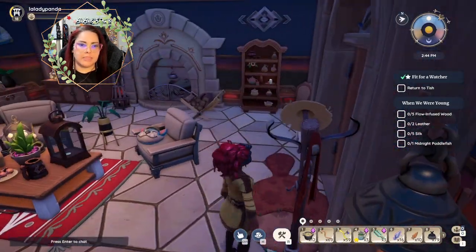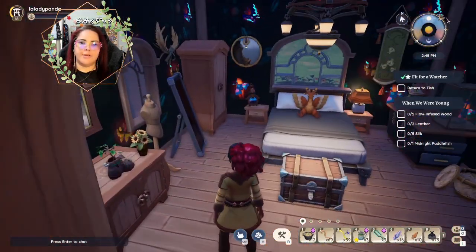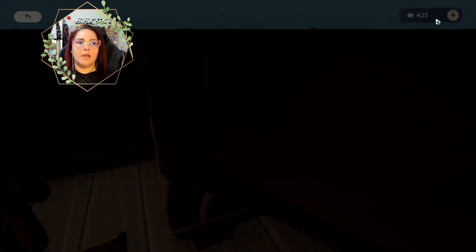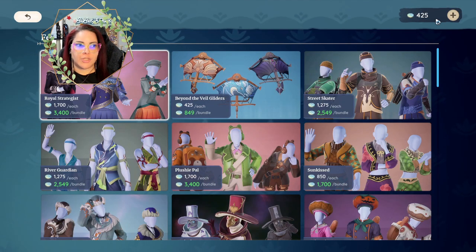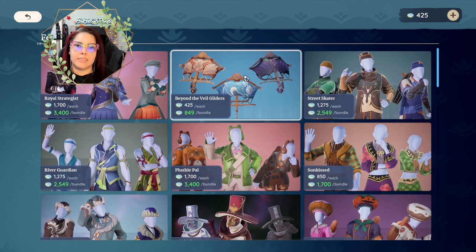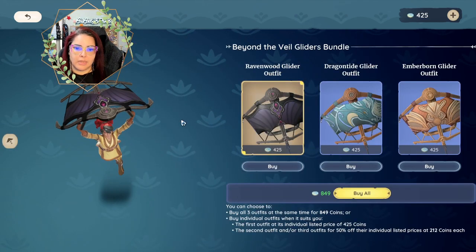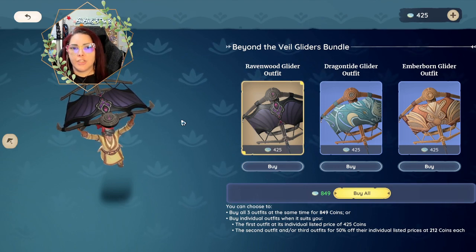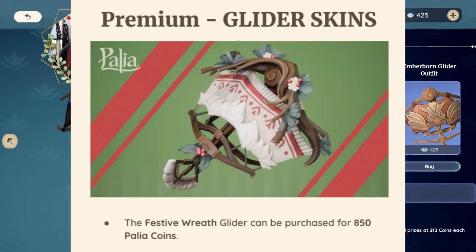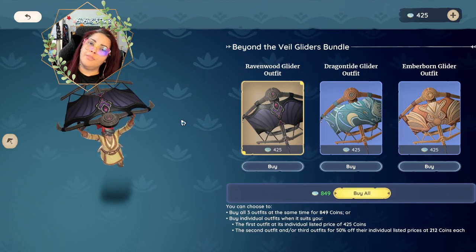Last but not least, the premium store is getting an update. There are no outfits with this current patch — I would assume the second holiday patch, 0.175, will have holiday outfits. But this update does have a premium glider skin available for 850 Paleo Coins. It's absolutely beautiful, super festive, and I love the little holly on the front of the glider.